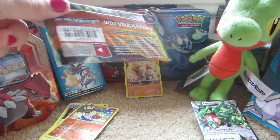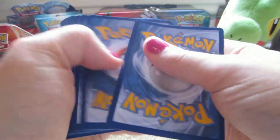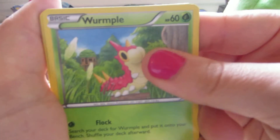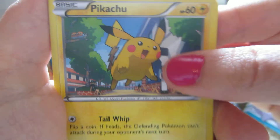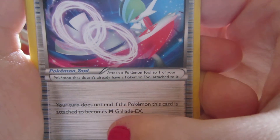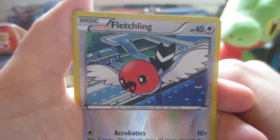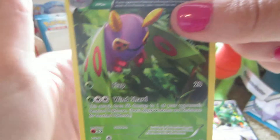Last pack — Mega Gallade. Here we have Wurmple, Pikachu — that's an interesting Pikachu drawing — Voltorb, Dunsparce, Pit of, Gallade Spirit Link. There is a Mega Gallade EX. Dragonair, Switch, Fletchling reverse which is a common, and the rare is a Dustox Ancient Trait. It's nice that they continued the Ancient Traits in this set — cool looking card.